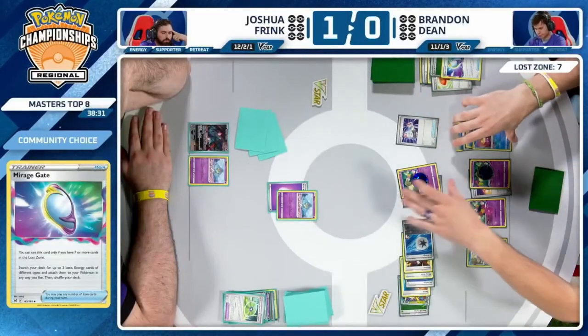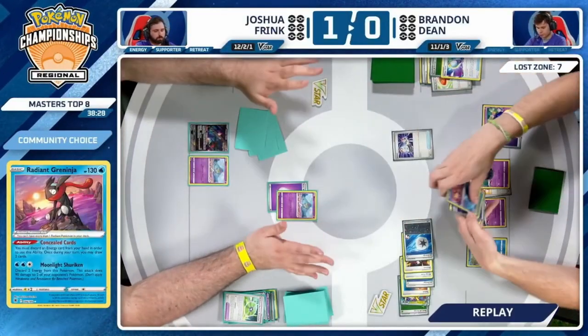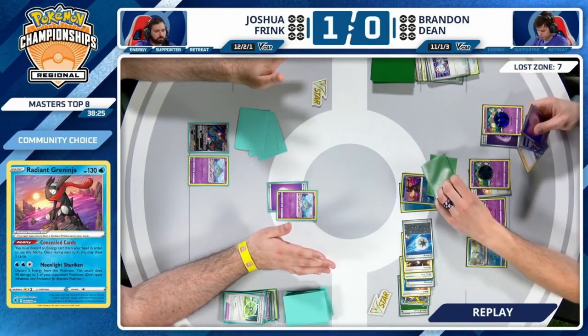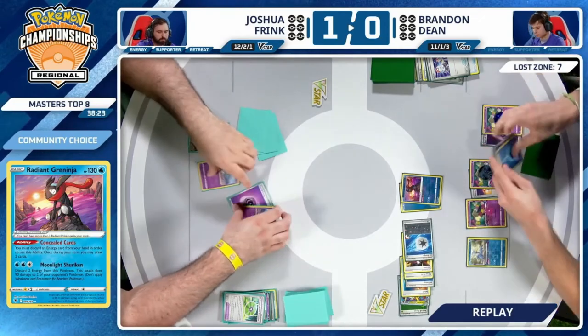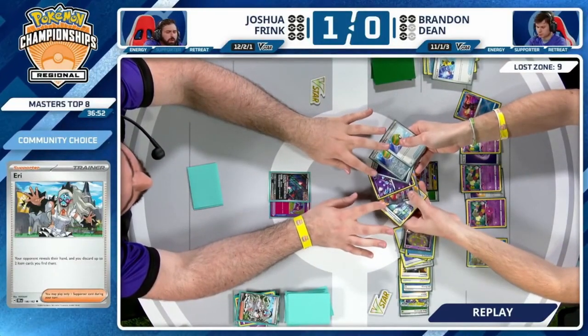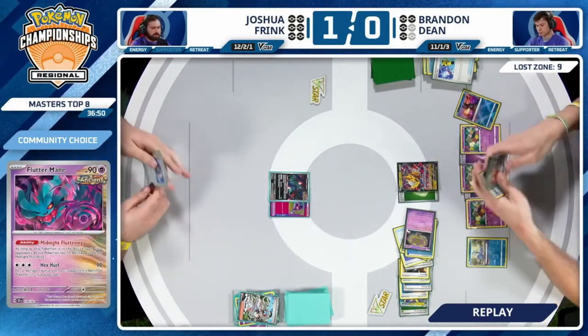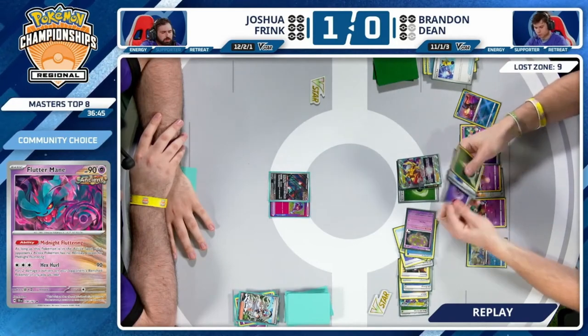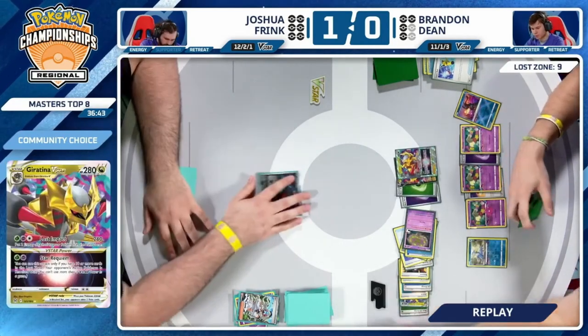Now game three to decide which player is going to make top four. Speaking of top four — former World Champion Liam Halliburton moving on 2-1! We've got Charizard in the top four. Game two was all about Radiant Greninja — an excellent play to spot that out with the Water Energy in hand, got the double knockout on the Ralts fairly easily. Game's in hand — let's go to game three.